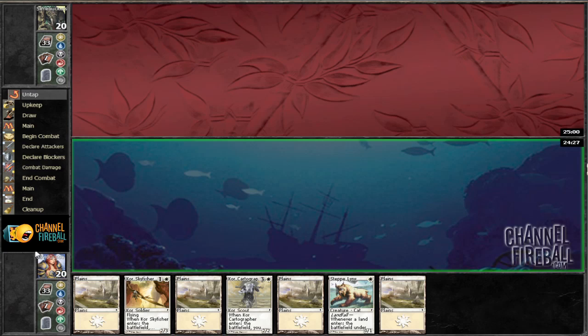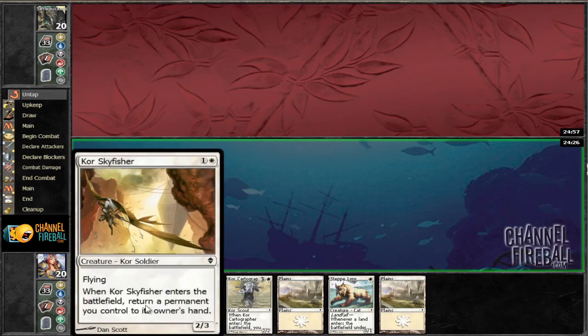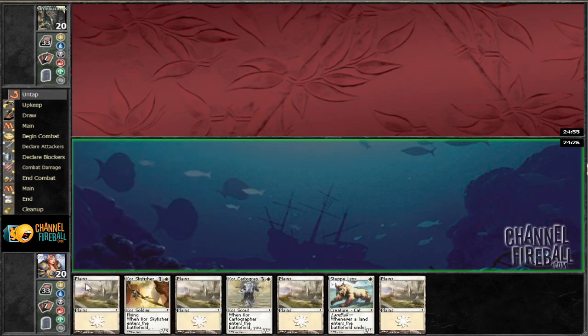We've got Steplinks in our opening hand. Would you like the mulligan? No, I don't think so, because Steplinks is a pretty sweet card. Followed up with a turn 2 Skyfisher, returning a Plains, and then we should be good and bash our opponent to the ground. So let's get things off.